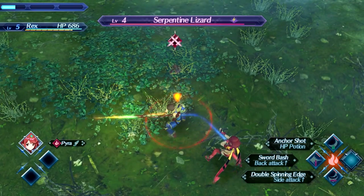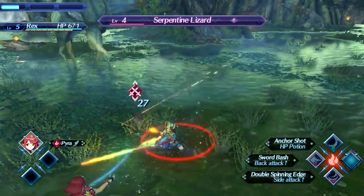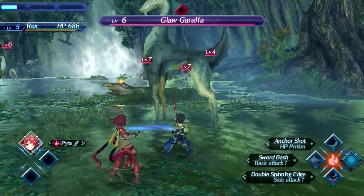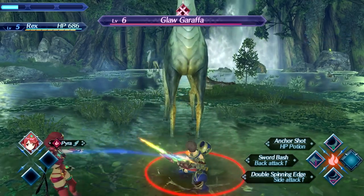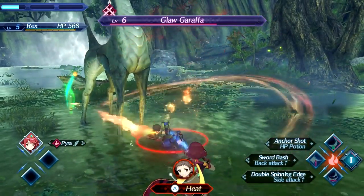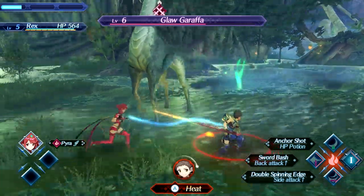Personally, my experience with Xenoblade Chronicles 2 in portable mode is that it looks okay. I'm not someone who is all about high resolution — which is weird because I'm literally recording this on two 4K monitors with a 4K gaming PC. I've learned that while resolution matters, the sticking point here is that performance isn't better in docked mode than portable mode — the frame rate is just as choppy in both.